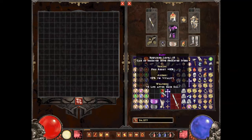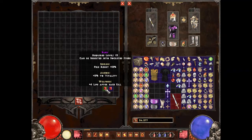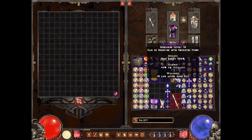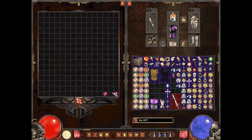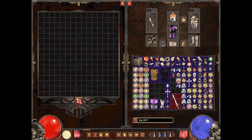Starting with gems: any two of the same gem you put in the cube and transmute will give you the next tier up to perfect gems, which is the highest. That's pretty much all you need to know about gems — you put two in, instead of three like regular Diablo II, and you get the next tier.